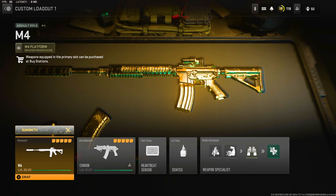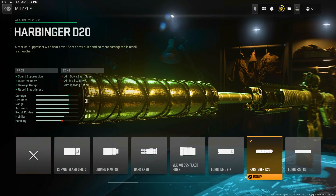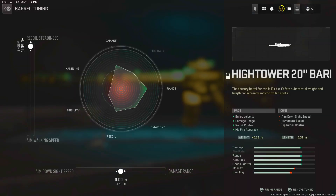First we've got the M4 — the trusty old M4. For the muzzle we have the Harbinger D20, which is probably like the Monolithic Suppressor from Modern Warfare or Warzone 1 — really, really good. Tuning: maximum bullet velocity, with ADS and recoil smoothness balanced in the center. Next we have the Hightower barrel, which is basically the long-range barrel for the M4. Tuning: recoil steadiness to the max, with ADS and damage range balanced out.